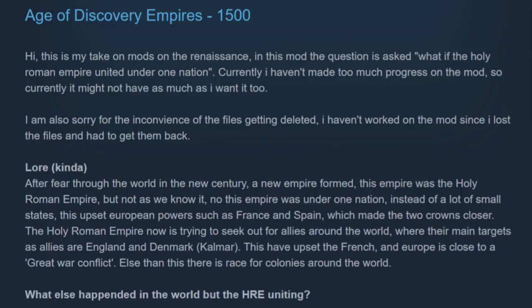After fear through the world in the new century, a new empire formed. This empire was the Holy Roman Empire but not as we know it — under one nation instead of a lot of small states. This upset European powers such as France and Spain, which made the two crowns closer. The Holy Roman Empire is now seeking allies around the world, with England and Denmark as main targets. This has upset the French, and Europe is close to a great conflict. There is also a race for colonies around the world.